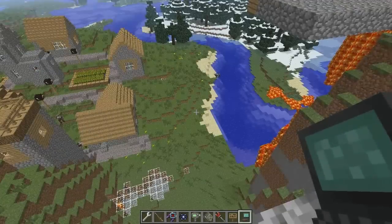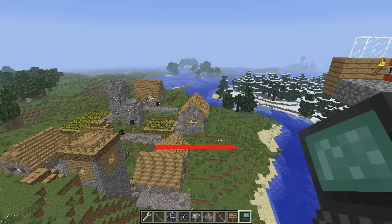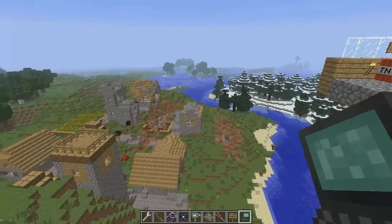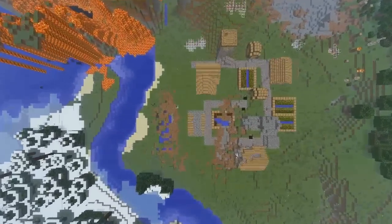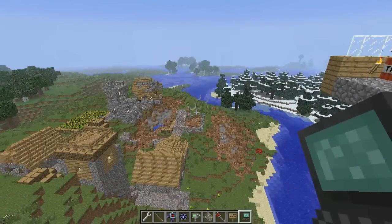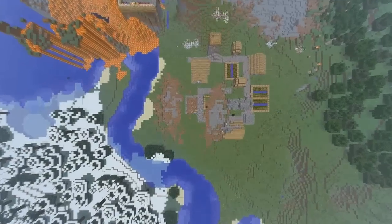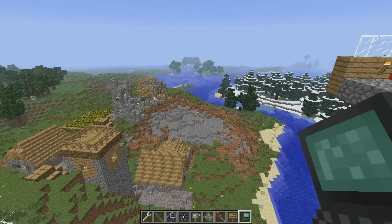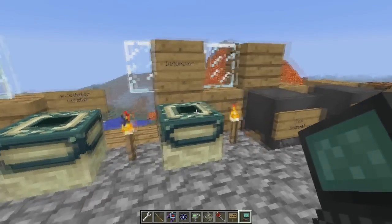Do you know what a Predator missile is? When you get a killstreak you can call one in — that's right. So I'm calling on it now. I'm gonna bomb this house. There's a poor testificate in this house, on the toilet. Is this still Minecraft? This poor testificate — it's just on its own. Amazing.